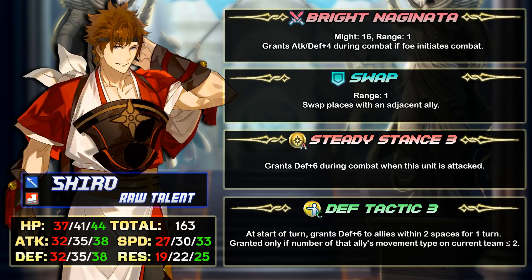Bright Naginata is unique and grants Attack and Defense +4 during combat if the foe initiates — think of it like an enemy phase Sturdy Blow or Sturdy Stance. With this weapon he'll have even more attack and defense than Lukas. You can give him Close Defense 3 as a sacred seal with Steady Breath, and his defense can reach up to 45, or 48 with a defense boon. His assist is Swap, but you can run Reposition, dual rally skills, or just keep Swap. The A slot is Steady Stance — it grants more defense than Steady Breath but lacks the cooldown reduction effect.